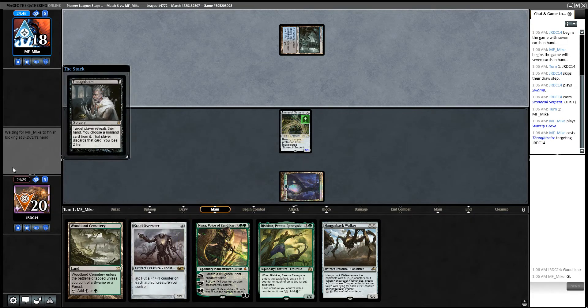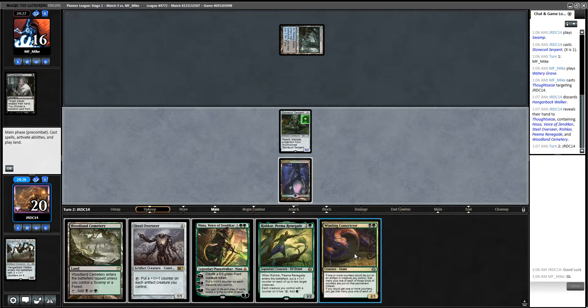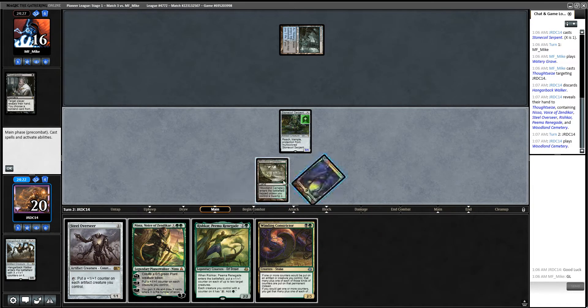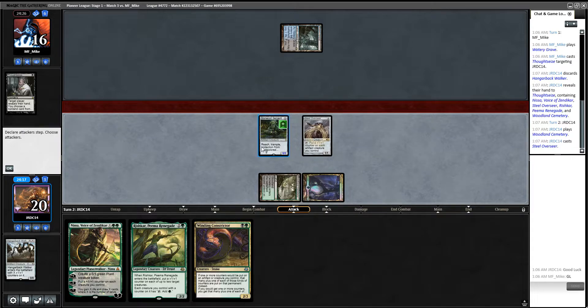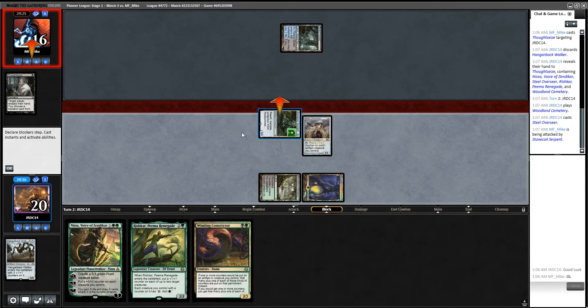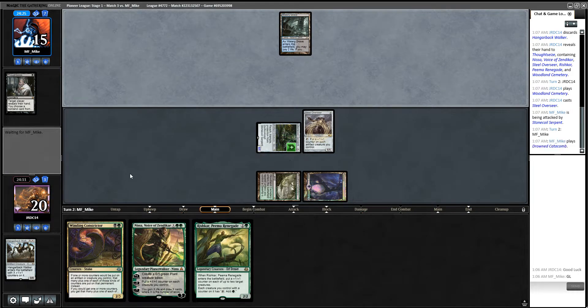Push — Thoughtseize. So we're losing the Steel Overseer here for sure. Let's see — not if they have another removal spell I guess. Alright, so that removal spell for the Steel Overseer is what that tells me. Yeah, I'm going to go with this because if this doesn't die, we've got to play Winding Constrictor next turn for sure, and then put a bunch of counters on these two.